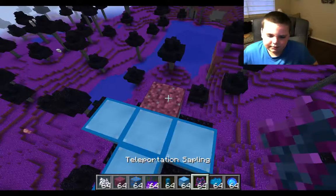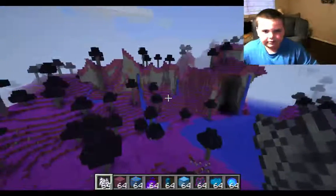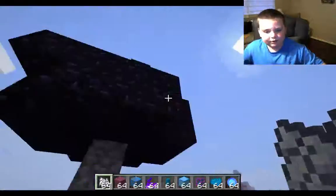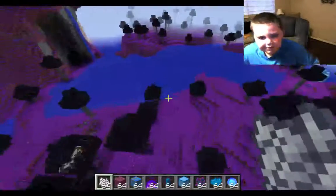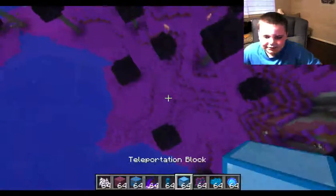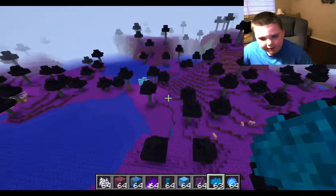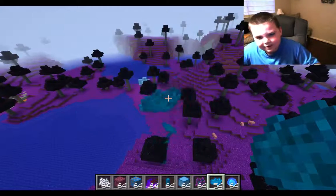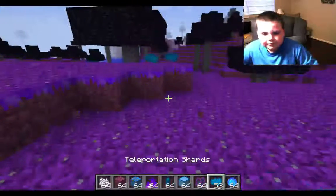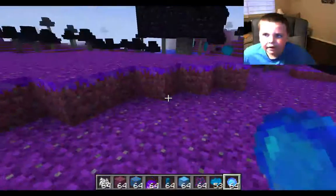It needs to grow on dirt, kind of like bone meal, and it looks just like all the other trees. This is actually kind of interesting because you could probably collect all the obsidian to make another portal, so if you want to travel to another place, you can get some of this fire and do it. Next is the teleportation shards — it's a bit confusing but pretty cool. The teleportation shards are what make up the teleportation orb.